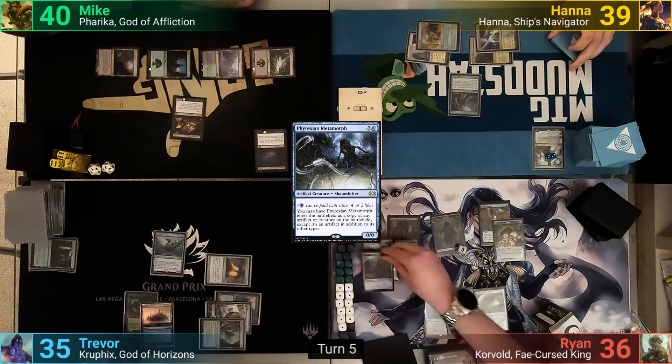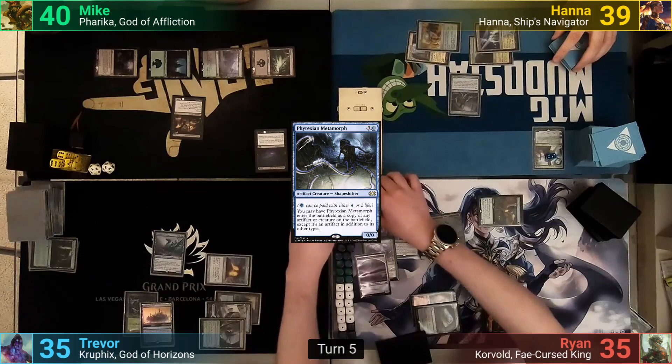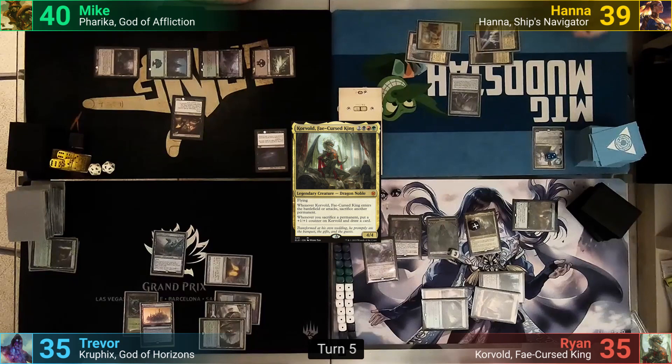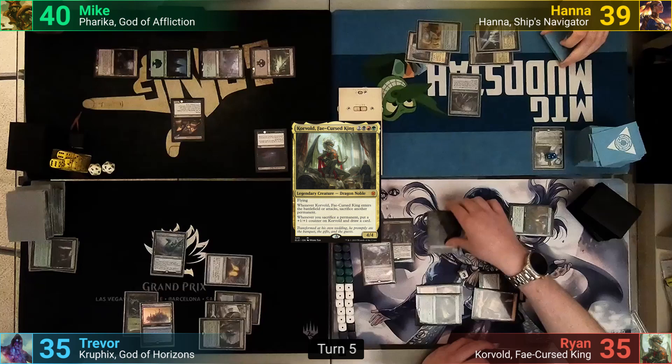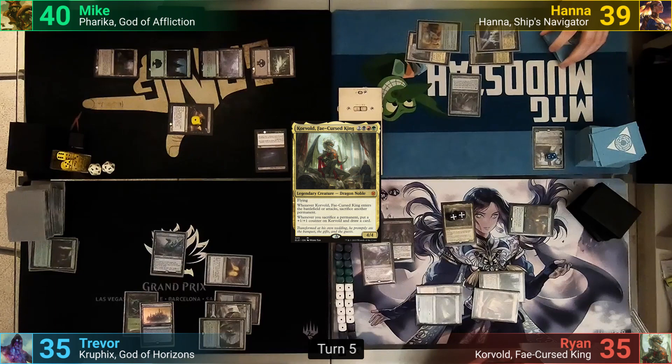Ryan amasses again and the Zombie Army is now a 3/3, plus he makes an Eldrazi Scion token. He then taps out, using the Goose to sacrifice a food, and casts his commander, Korvold. He sacrifices the Eldrazi Scion to Korvold's enter-the-battlefield effect, putting a +1/+1 counter on him and drawing a card. Moving to combat, Ryan sacrifices the army to Desecration Demon's ability, putting another counter on his dragon and drawing another card. With nothing else, Ryan passes.